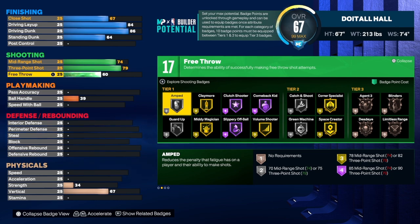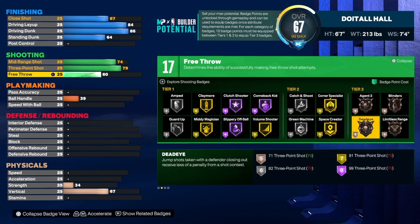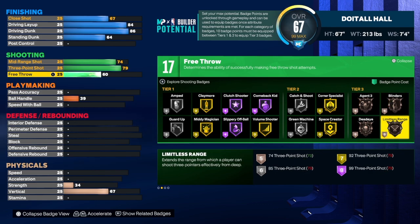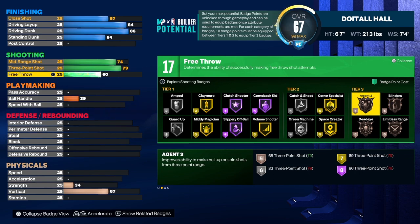The free throw is a 60 — I always take it to at least a 60, and you can take it higher if you want, that's personal preference. With those 17 shooting badges I would go with Amped, Claymore, Catch and Shoot, Corner Specialist, and Green Machine — everything else is pretty much icing on the cake. I really don't use Dead Eye, Agent 3, or Blinders, but hey, to each their own — you play the way you play.